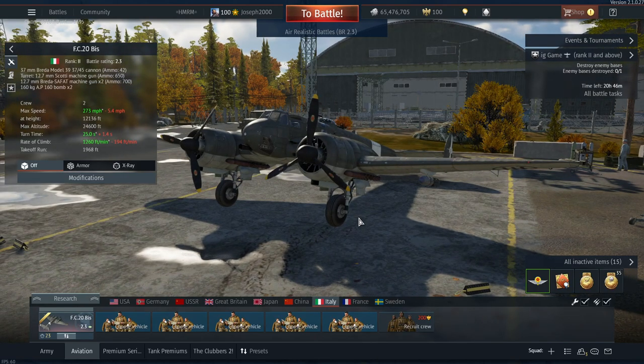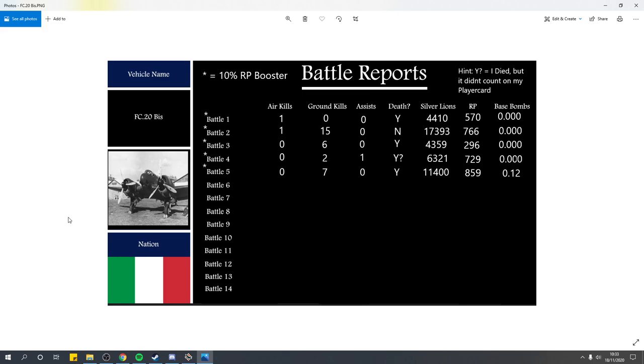Let's go take a look at the spade review table. We're on my desktop now. Yes, I am doing these in bulk just to get them done. This is the FC20Biz's results - the asterisk represents a 10% RP booster to get the aircraft spaded. This one only took 5 flights, but it wasn't particularly amazing. Battle 1: 1 air kill, no ground kills, no assists, I did die - 4,410 SL, 570 RP. Battle 2: 1 air kill, 15 ground units, 0 assists, no death - 17,393 SL, 766 RP. That is the battle you're going to be seeing today.